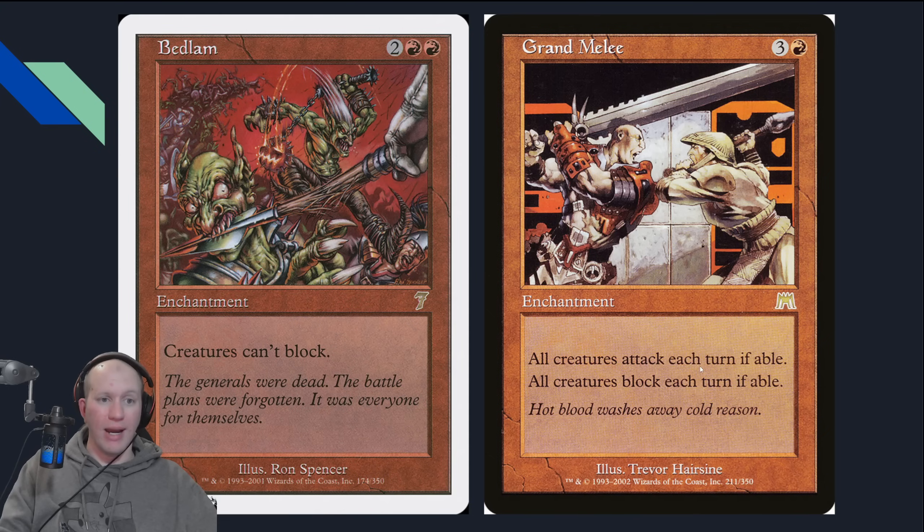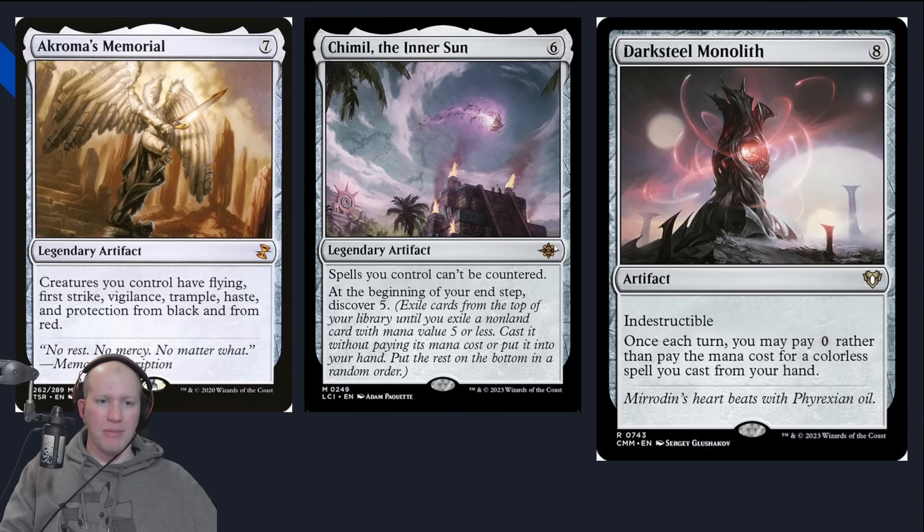City of Fire is going to be a really great one. Bedlam and Grand Melee make everyone fight each other — start the game up. You've got indestructible creatures, they don't. Force them to block. You've also got some big artifacts: Chromatic Memorial to get all your artifacts even bigger. Chameel to discover five each turn — insane. Darksteel Monolith lets you play something for free, really, really great as well.